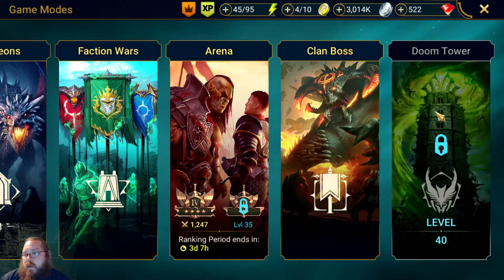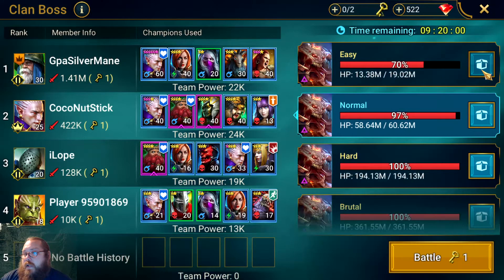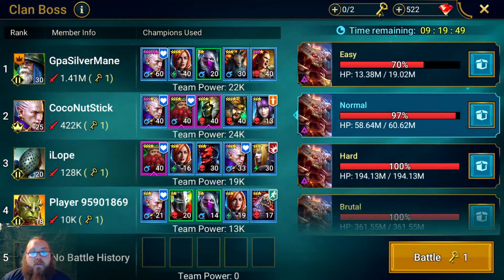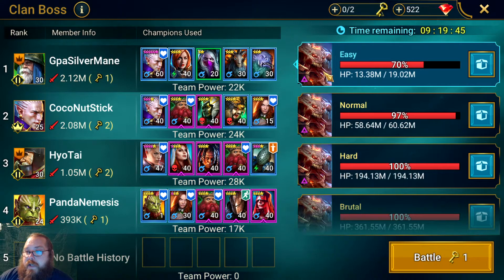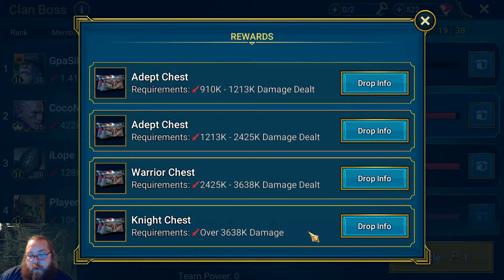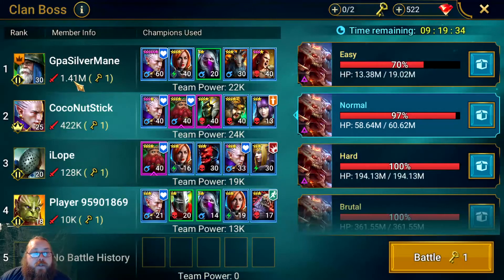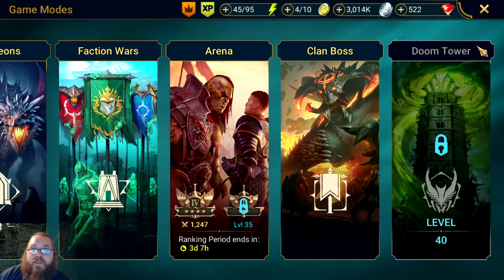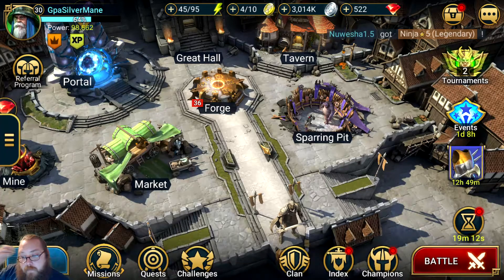Clan boss is huge. My advice: once you can clear 1.2 million, only hit it once. I'm doing Easy at 1.4 million, then moving to the next difficulty and hitting 2.1–2.2 million, easily clearing that with one key. Then I use my next key to try to reach 3.7 million for the best drop tier. I can't quite do that yet relying solely on Kael. Lifesteal gear would help with sustain but I don't want to build purely for clan boss — I want more well-rounded builds. I really want to get to Doom Tower to see what it's about.